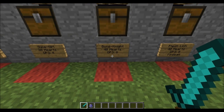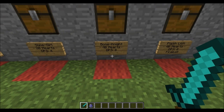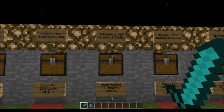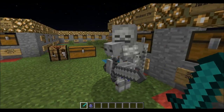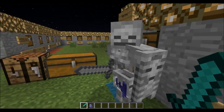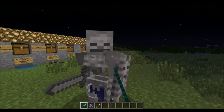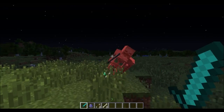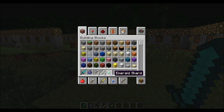The Bone Knight has 40 hearts, which is crazy — this mod gets pretty hard. It does 8 hearts of damage per hit, and can also spawn two skeletons as helpers. I hit it so it spawned a skeleton right away. Even in creative mode it took a while to kill with a diamond sword, and it dropped an emerald shard.